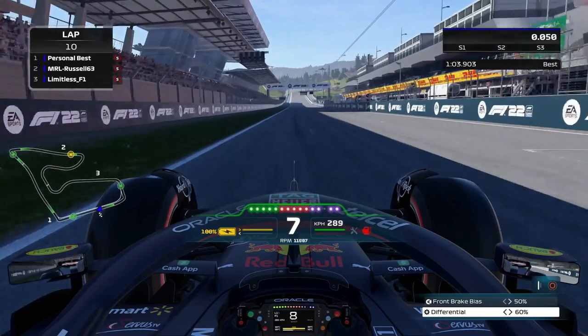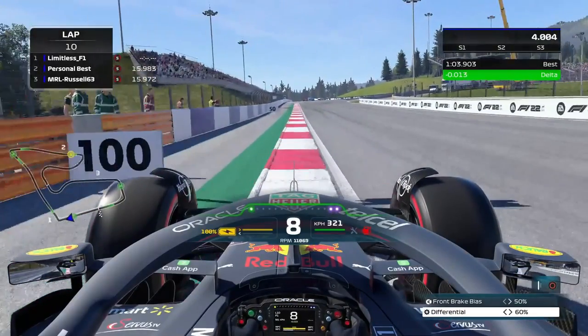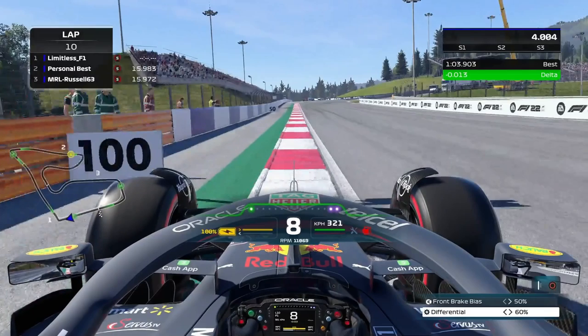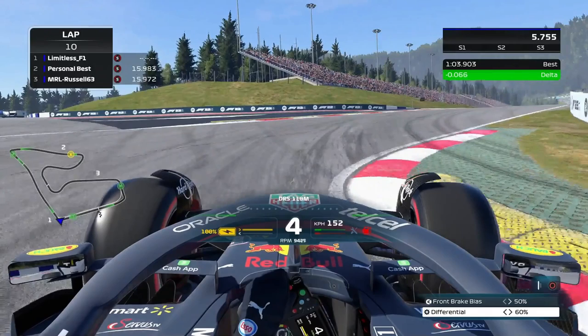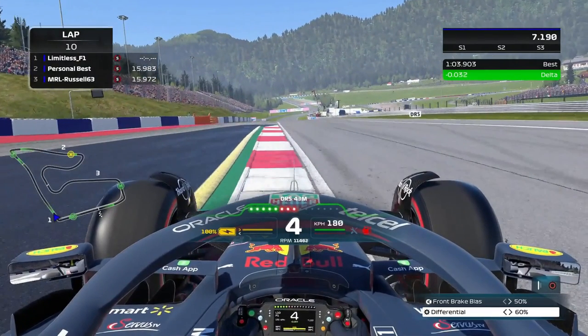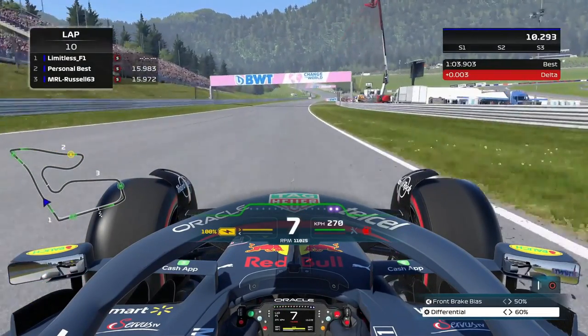The theme of this track is there aren't really many reference points — it's about passing a certain point. Coming into Turn 1, I'm showing a 100-meter board, but envision your car once you've passed that — that's when you'll be braking and turning in. Try to do a very late apex and use as much track as you can, kissing the curb without mounting it. On the exit, run as wide as you can but avoid the yellow sausage curb, and make sure you get the DRS.